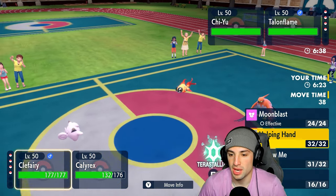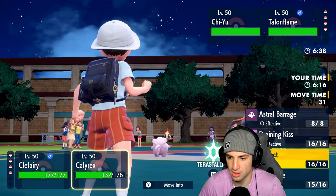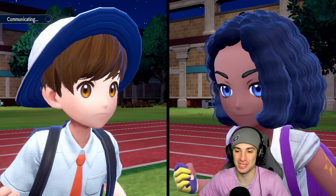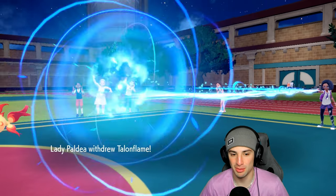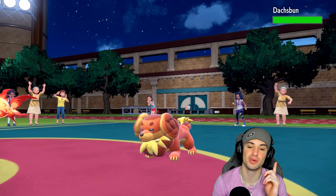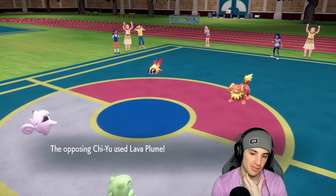Do I want a Helping Hand boost? I think I'd rather Follow Me to keep this Sub up, so I'm going to Follow Me and throw an Astral Barrage. If I had Nasty Plot I could just go plus two behind the Sub no problem. They end up withdrawing Torkoal — looks like they're going into Dachsbun. We should have used Life Dew that turn instead of Follow Me.